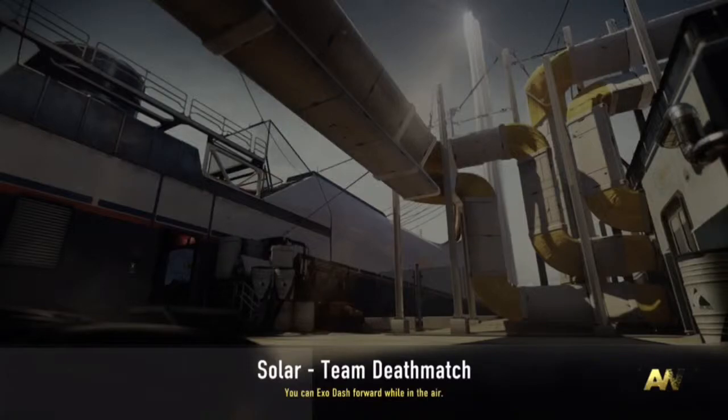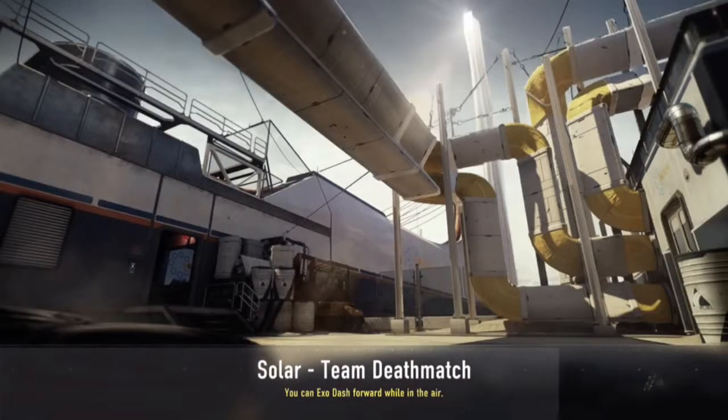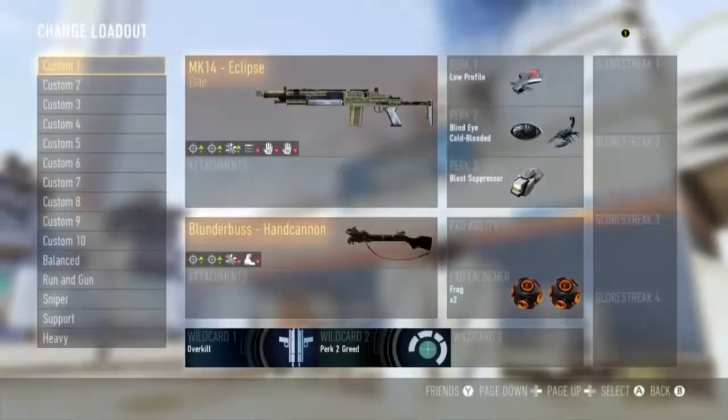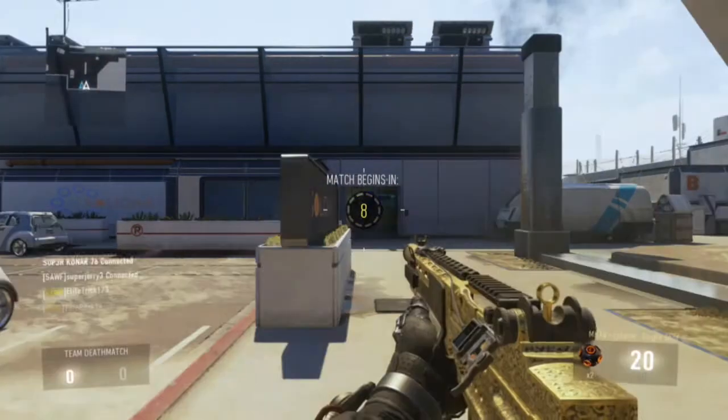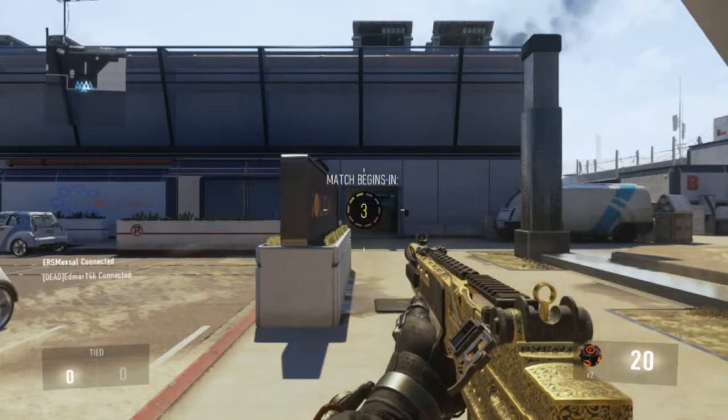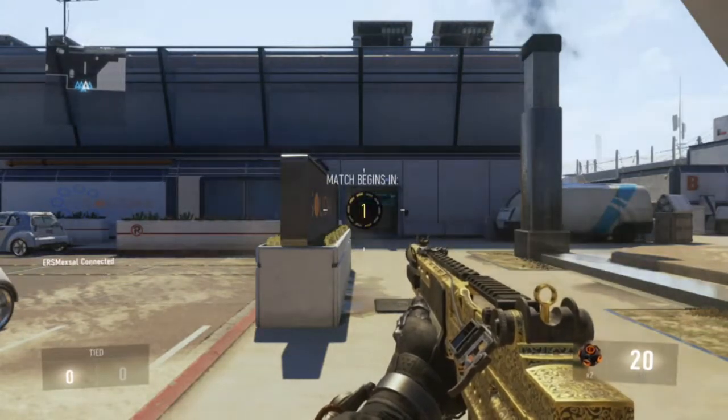Hey guys, Torn here. I wanted to bring you a gameplay with commentary this time. I'm also bringing you gameplay of the new shotgun that came to the game, the Blunderbuss. I was lucky enough to get the elite variant, but it goes down in damage which sucks, but it still looks awesome. I'm also using the Eclipse, it's an MK14 variant - one of my favorites in the game.